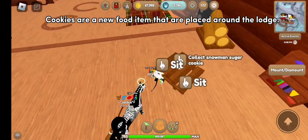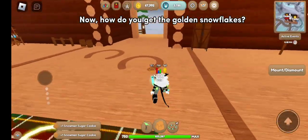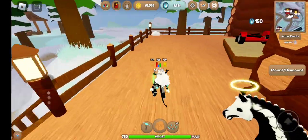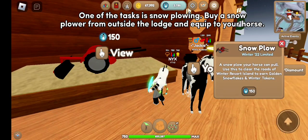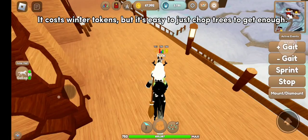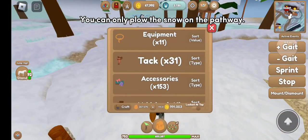Cookies are a new food item that are placed around the lodge. Now, how do you get the golden snowflakes? You'll need to do tasks that are placed around the map. One of the tasks is snow plowing — buy a snow plower from outside the lodge and equip it to your horse. It costs winter tokens, but it's easy to just chop trees to get enough. You can only plow the snow on the pathway.